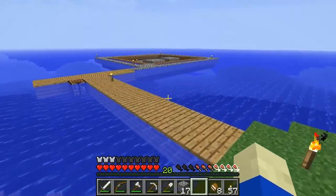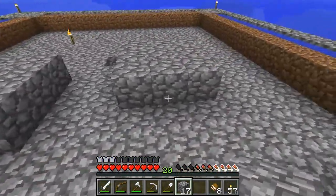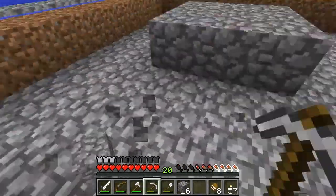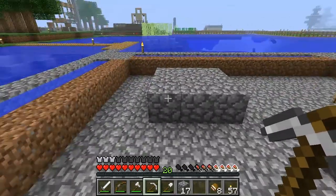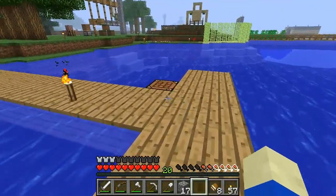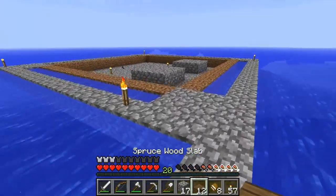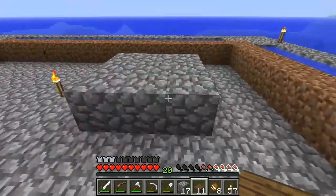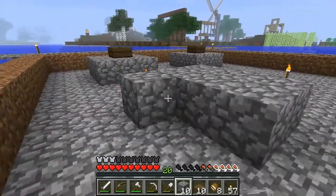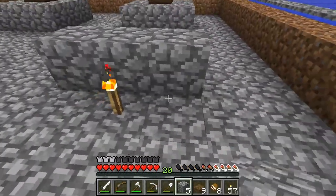I'm just planning out my spawning pads — I'm going to do small spawning pads like this. For this mob trap, I'm only going for creepers, zombies, and skeletons because we can't do Endermen yet, and spiders will just get in the way. I don't know what's better for the design — planks, slabs, or sidings. This is going to be my spawning pads — four of them. It's very much like the old-style mob traps.